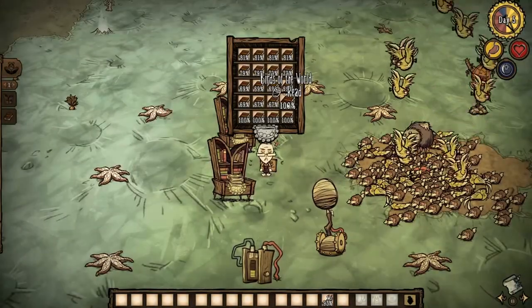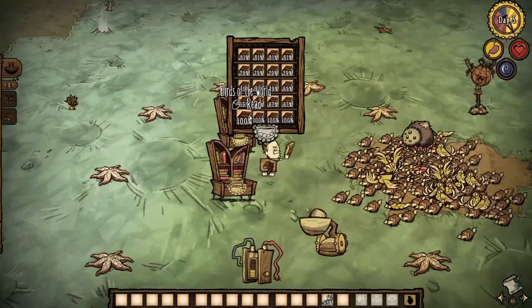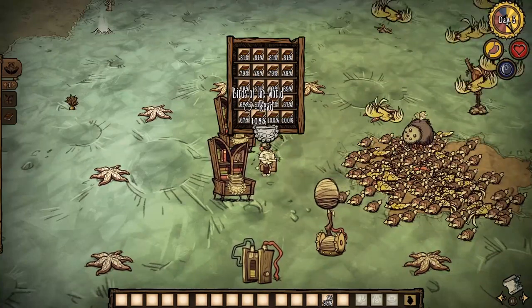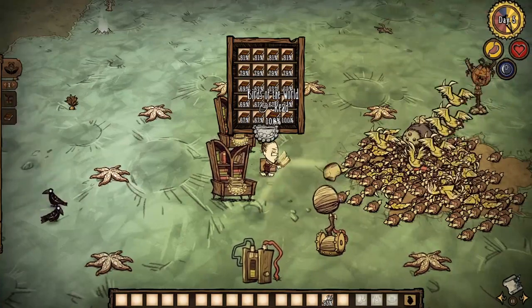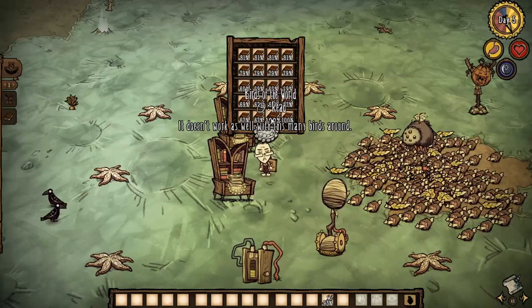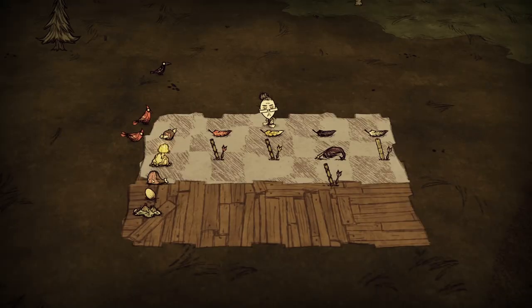And there you have it. With your bird farm up and running, you'll now have access to an abundance of valuable resources like morsels and feathers. Morsels can be utilized in various ways — they can spoil into rot, which is great for fertilizing your crops, grass, monkey tails, and berry and banana bushes. You can also convert them into gold nuggets via the pig king or into eggs via bird cage.